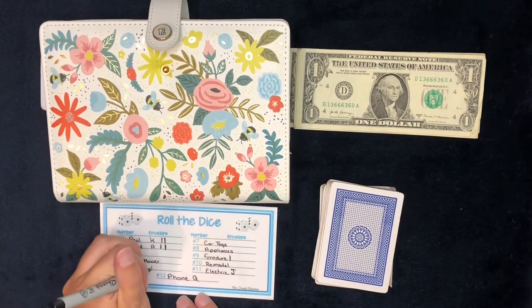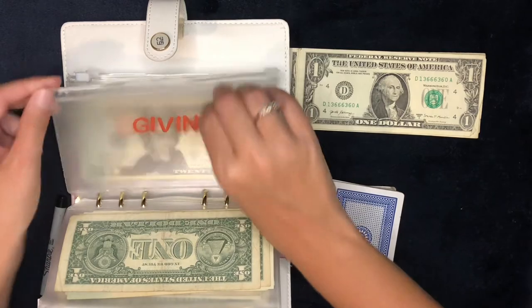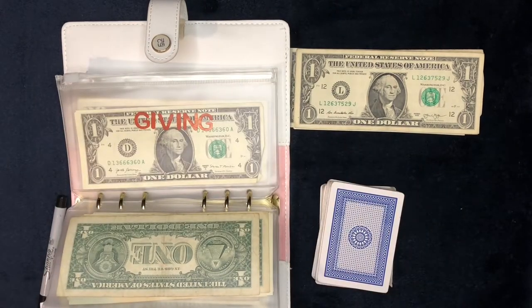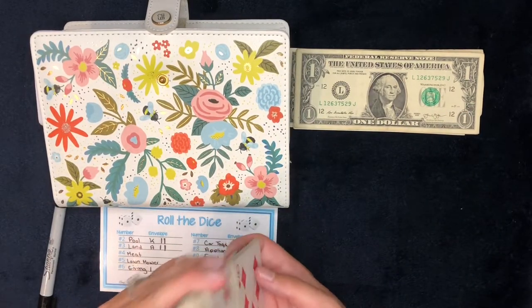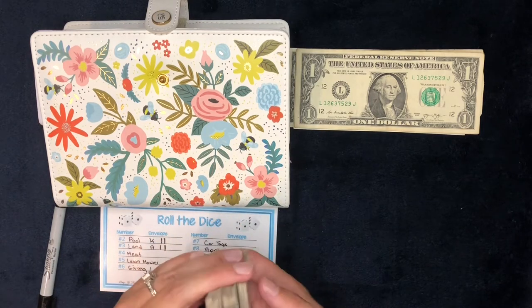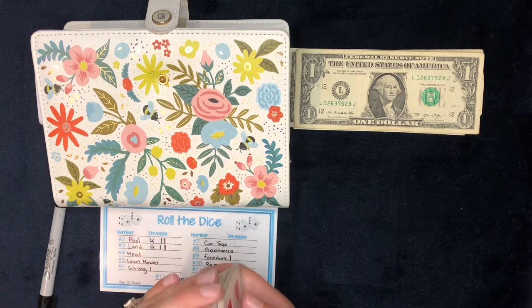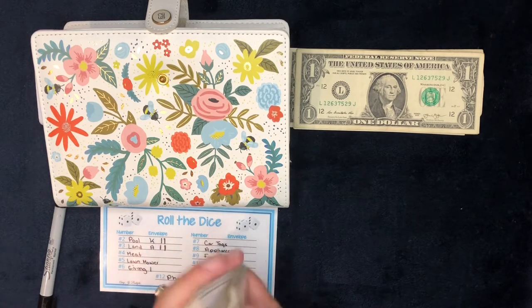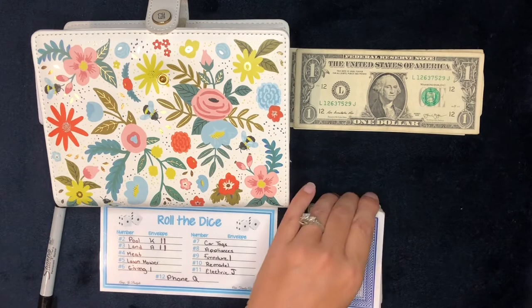You guys will notice this envelope is empty. I did pull out of this envelope — our kids are going to Bible school this week and they are taking up money for an orphanage. The kids are bringing in money each night for that. I think last night they said they'd raised like $1,200 so far. Friday night is usually a big night, so I'm not sure how much they'll raise altogether. I had like $33 in there — $30 something — and they did put that money in at church.